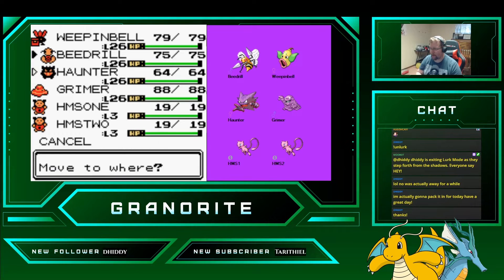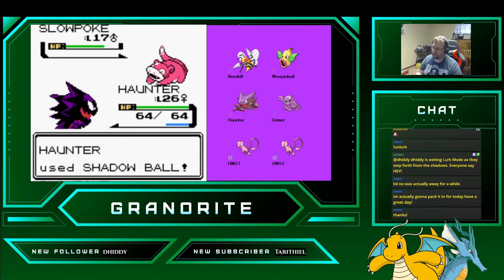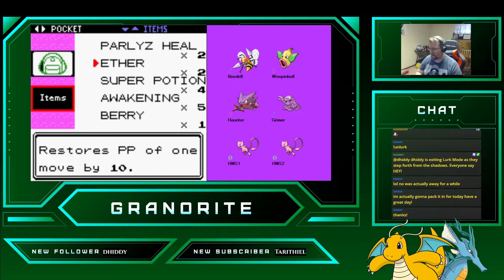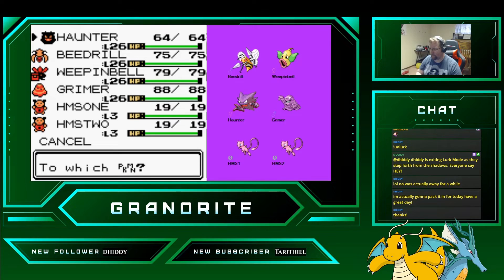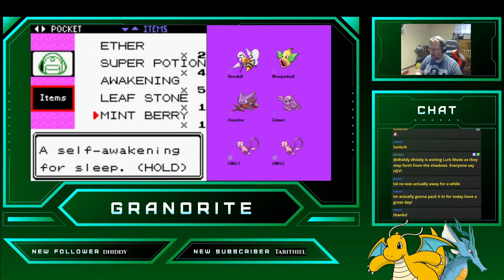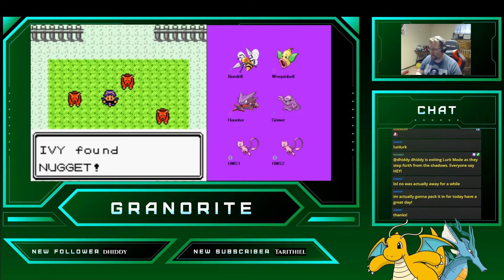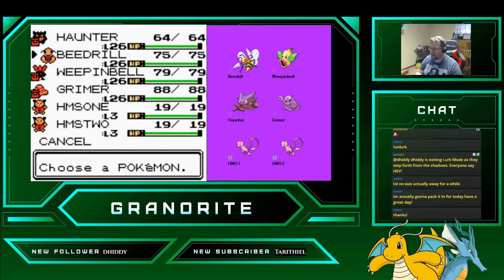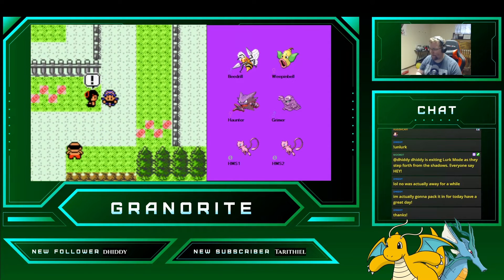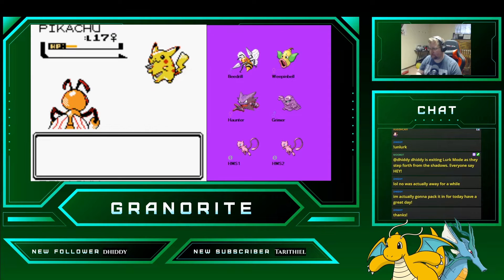We're going to swap Haunter up yet again for this next fight. I have a Berry in here — they didn't give it to anybody. Let's get some Mint Berry. Let's get the Nugget. And we'll swap up Beedrill here. Easy peasy.